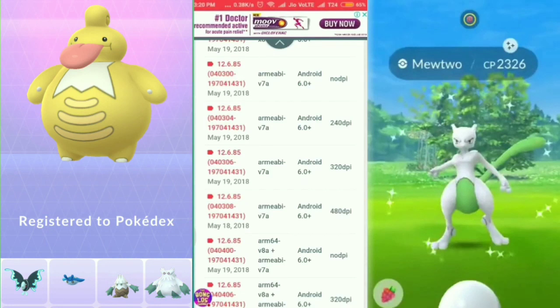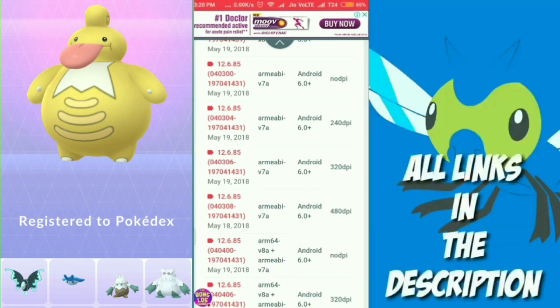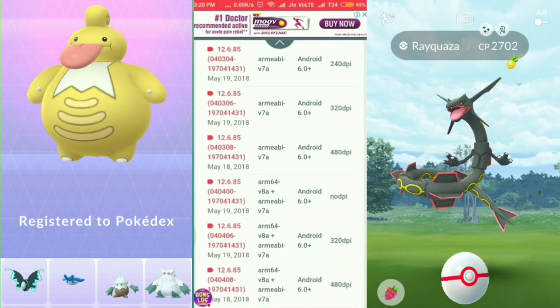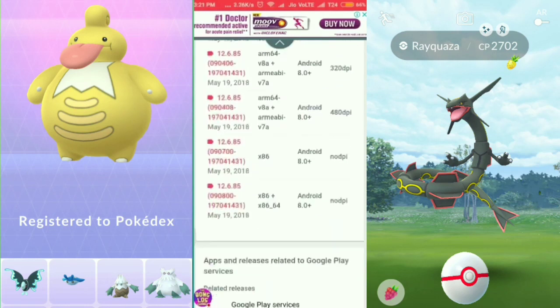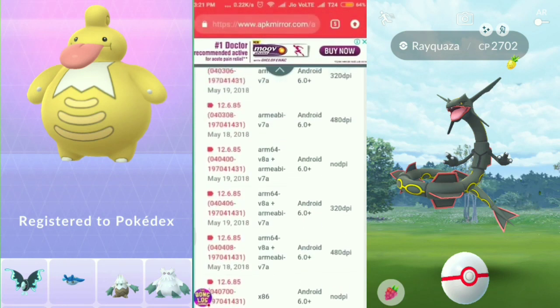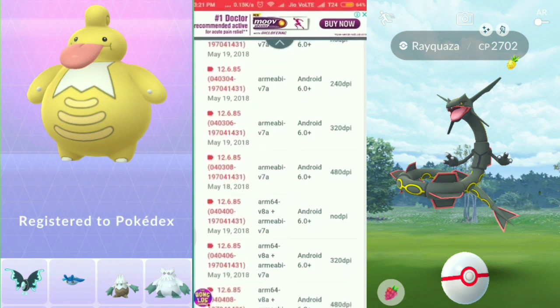If you don't know your DPI, you need to install an app — I'll link it in the description — from which you can find your phone's DPI. Once you know your DPI and your number, you need to install the app according to your Android version. For Android 6 and 7 select 'Android 6.0+', then choose according to your DPI and number. For example, my DPI is 320 — so I just click on the matching entry and download.